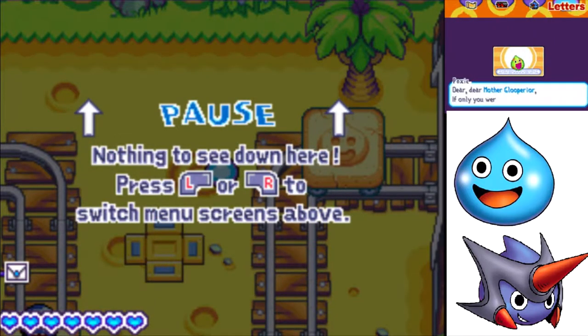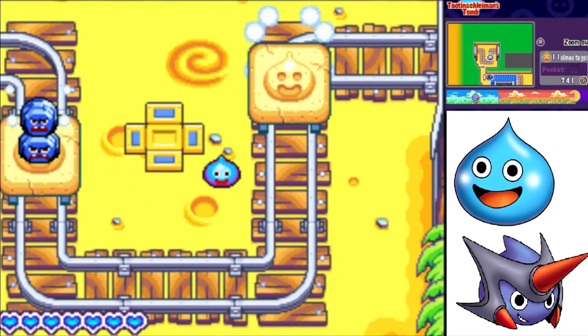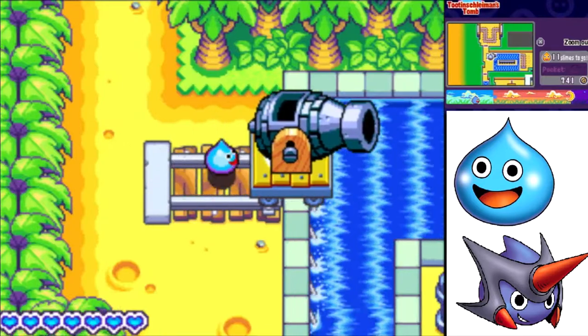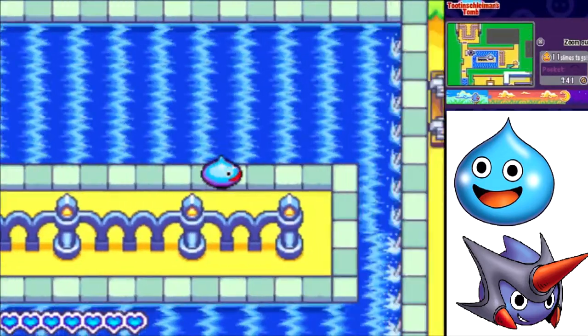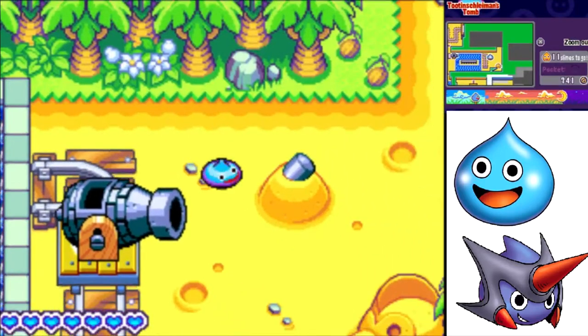Dear Movergluperior, if only you weren't a nun. Wait a minute - this was meant to be a letter to Rocket. Thanks for the arrow. I will not question your crush on Movergluperior. So yeah, we can push this cannon over here. And just like magic, the rapids will take it across to this side. And now we can keep pushing it along if we want to.